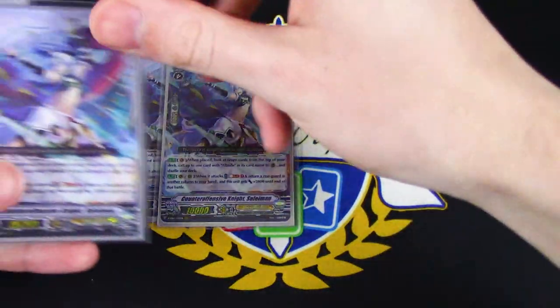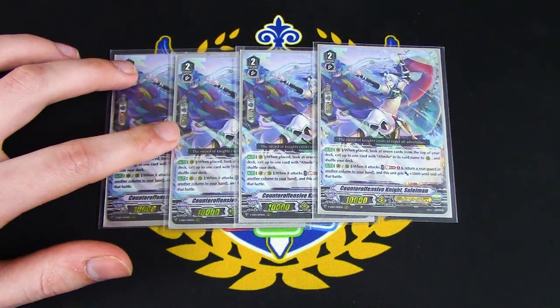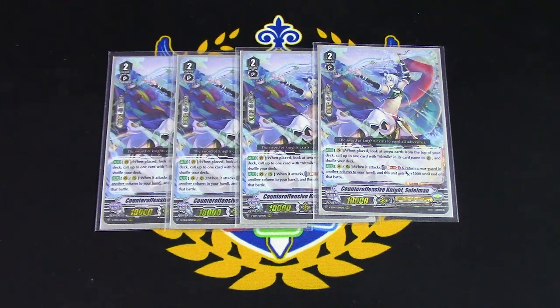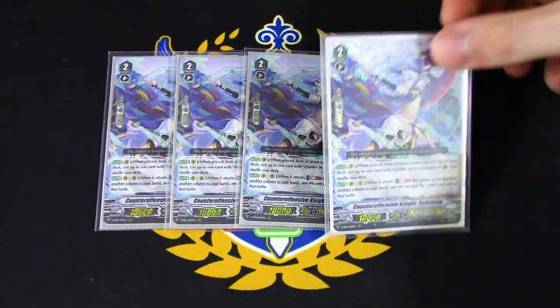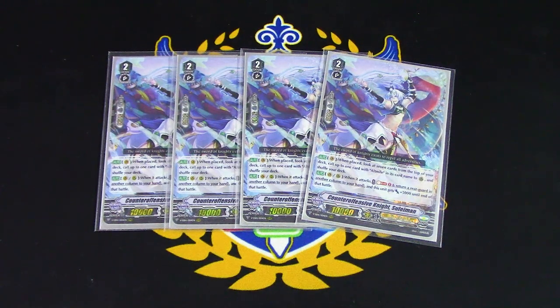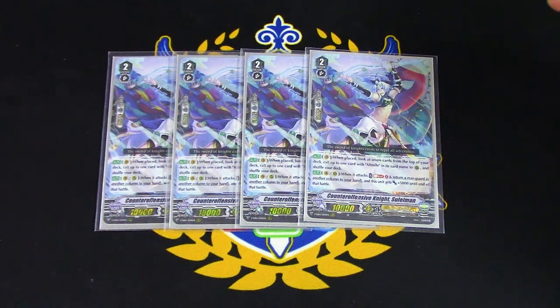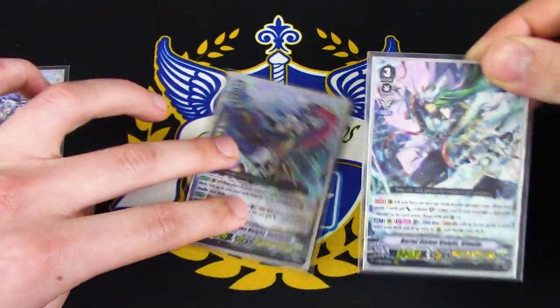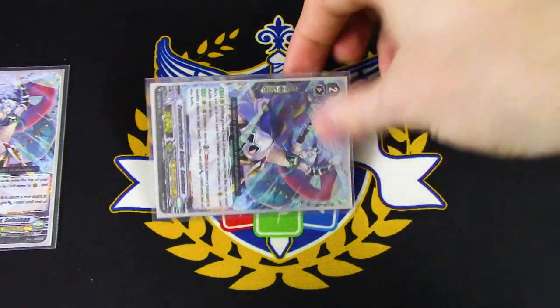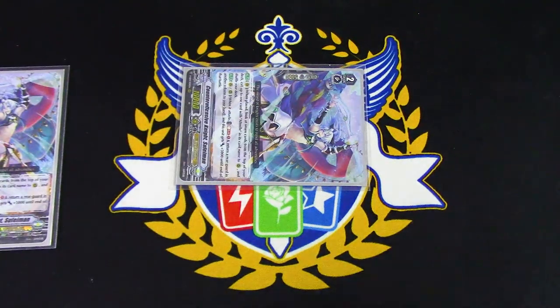For Grade 2s, I decided I wanted to run 4 copies of Suleiman. I was running 3 at first and it worked out fine, but I kept the 4th for consistency. Its skill is Van Only — when placed on the Vanguard circle, you look at the top 7 cards of your deck, search for 1 card with Alt Mile in its name, and call it to the rearguard circle. So you can ride this on your Grade 2 turn, look at the top 7, find Alt Mile, and call it to rearguard for a swing.